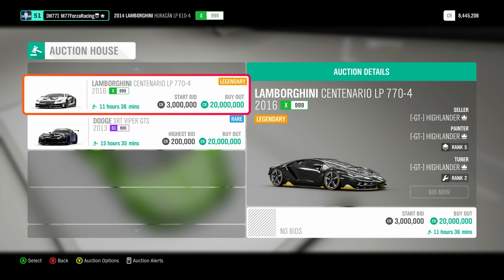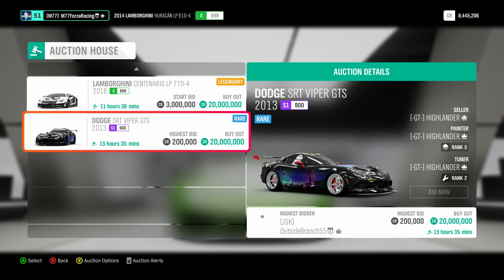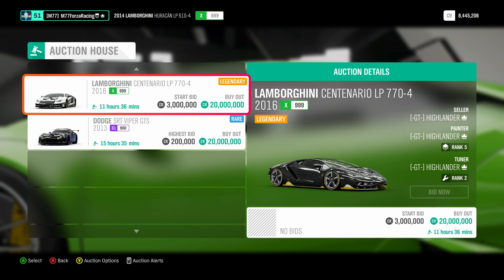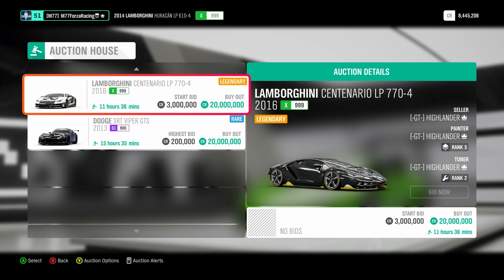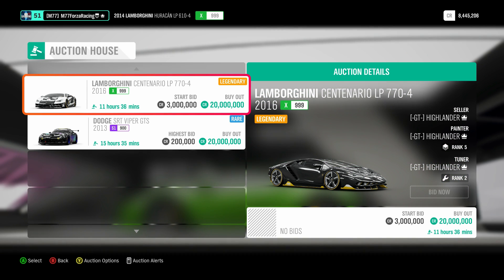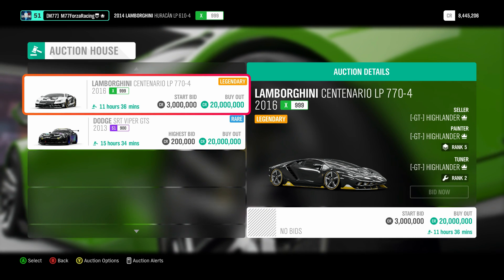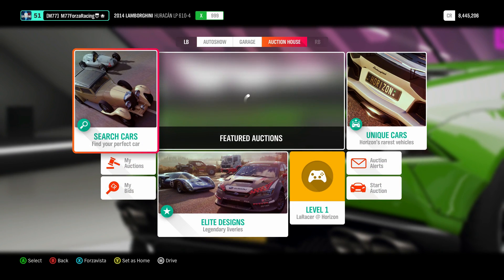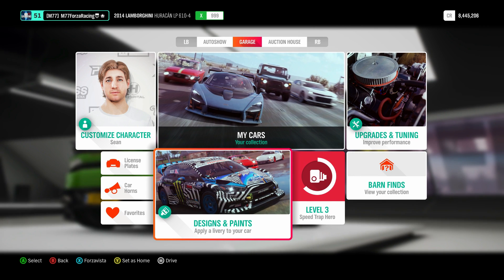Right now there are actually two perfect example Centenarios up for 20 million credits as a buyout. I actually talked to this guy the other day — he had five GT3 RSs, the brand new one, that he threw up for 20 million and all of them sold because it is an exclusive car. He's already made hundreds of millions of credits in maybe two or three weeks, because he jumped on the opportunity early. How he did that is he became a legendary painter or a legendary tuner.